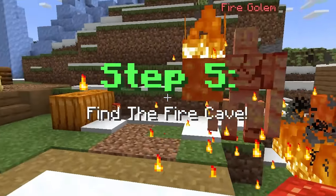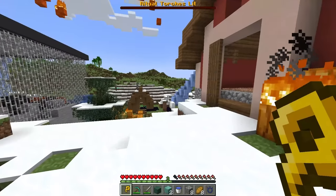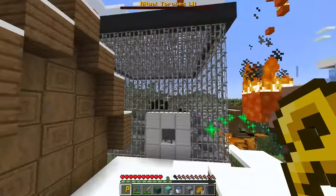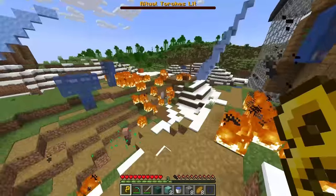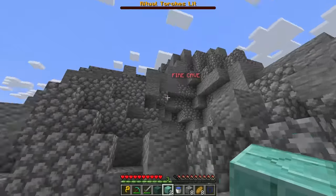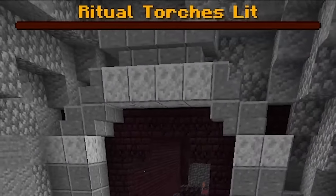Step five, find the fire cave. Wait, we got something though. A key piece. I assume we gotta get a lot of keys to open up this thing right here. And the next thing we gotta do is find the fire cave. Is that the fire cave? Nope. This is the fire cave, literally right over here. And inside, I gotta get the ritual torches lit.